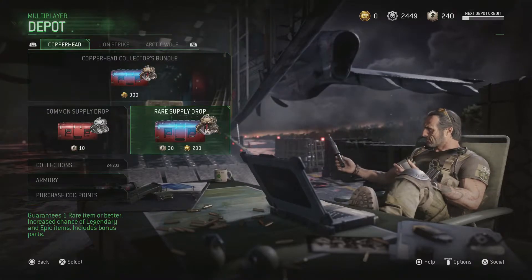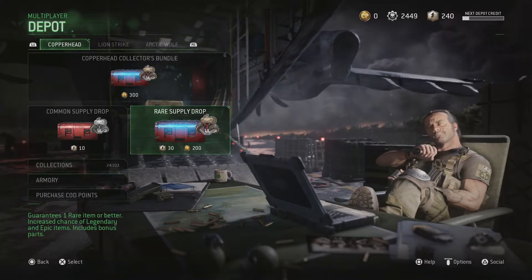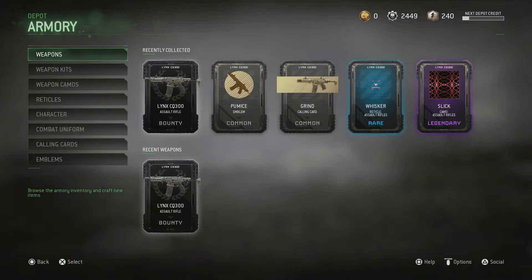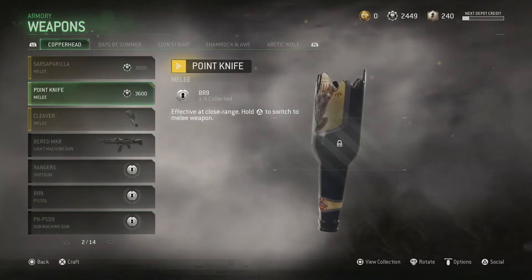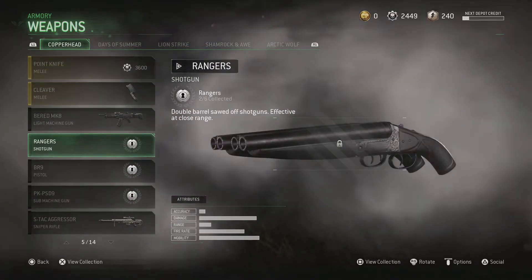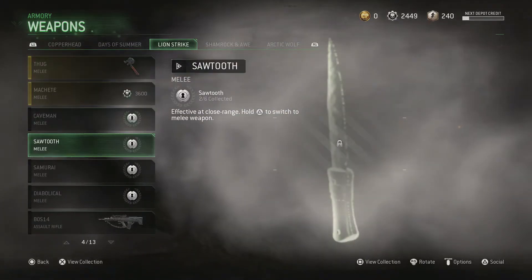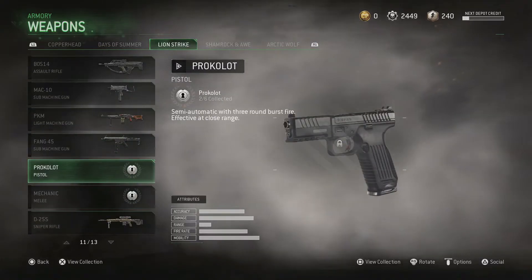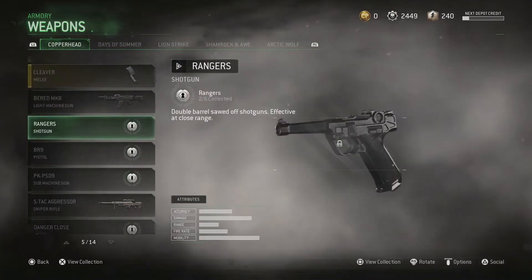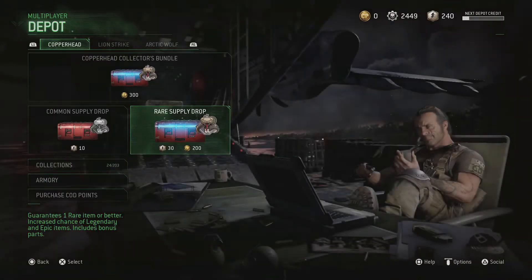I'm going to be opening Copperhead Supply Drops, just because I don't have as many items from Copperhead. There's now 203 collections in this game, so there's so many items I haven't gotten yet. I think I'm looking for two weapons — the Rangers, the BR-9, the PK-PSD-9, and then I have all the other weapons. The only other weapon I need from back a while ago is the Procolot, which apparently isn't that good. I already have two out of six for the Rangers and the PK-PSD-9, so hopefully we can get lucky and get some of those items.